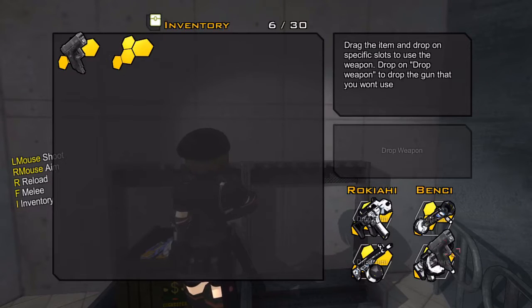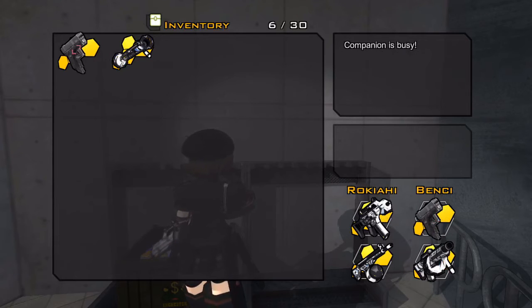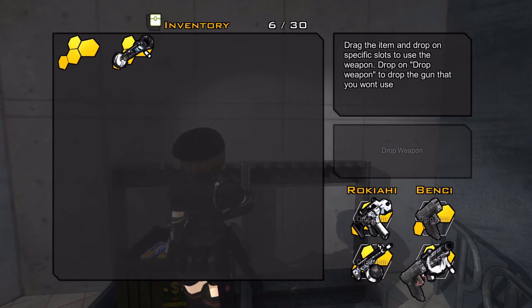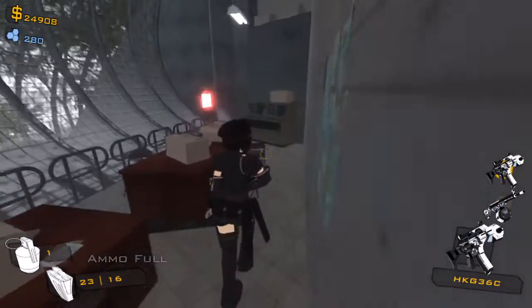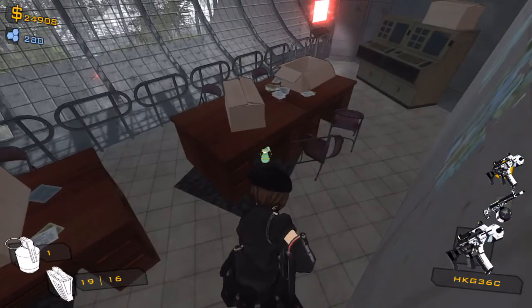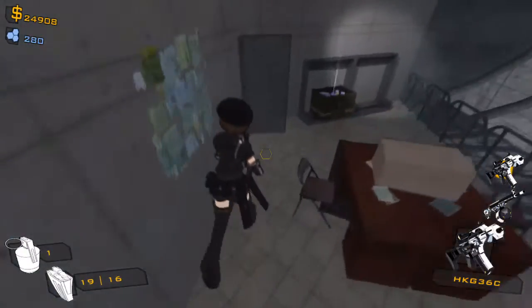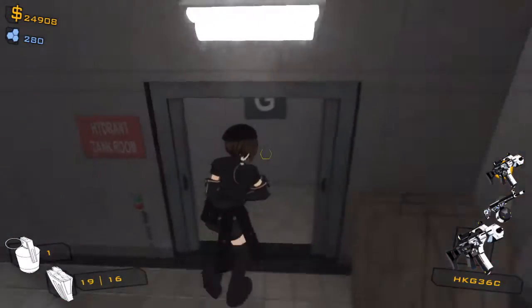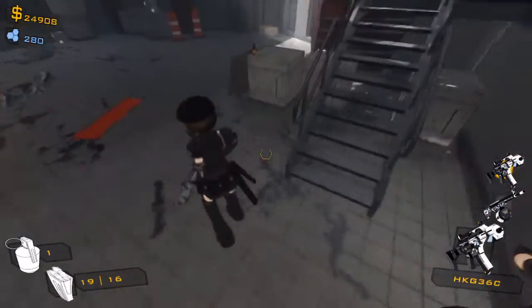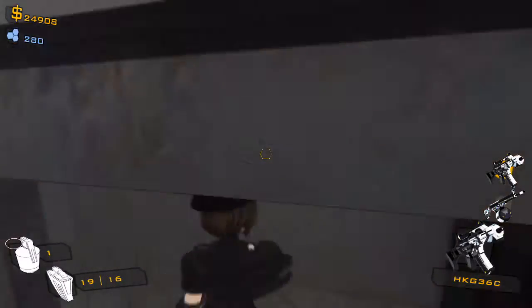You can pick up some weapons here — this is just a little tutorial on inventory management. You probably can't equip the same weapon twice, which makes sense. A lot of stuff carries over for New Game Plus, which is nice because it means you don't have to get everything necessarily in one run.